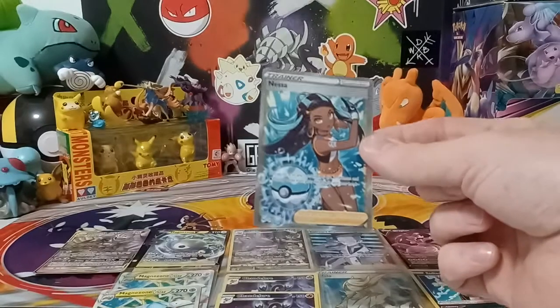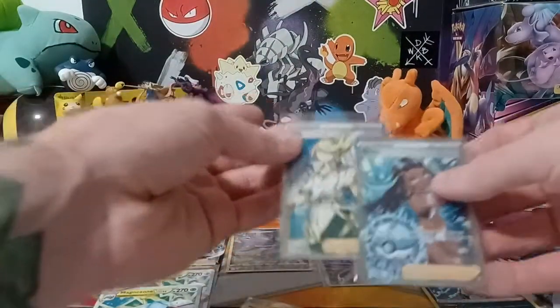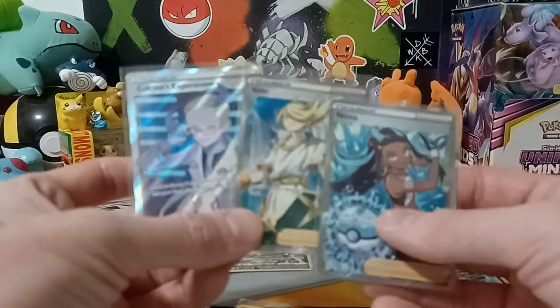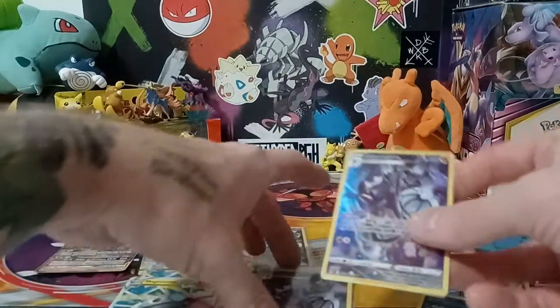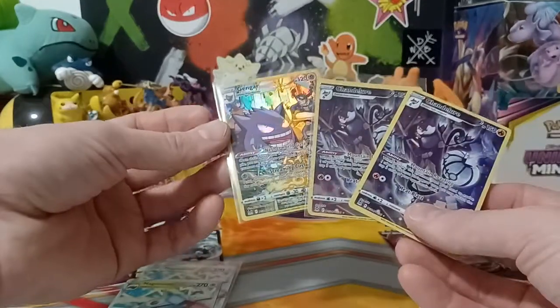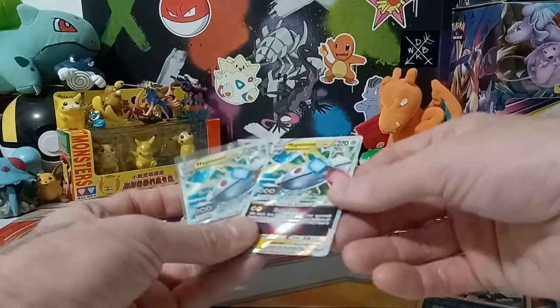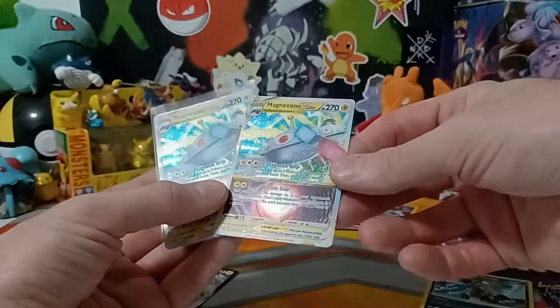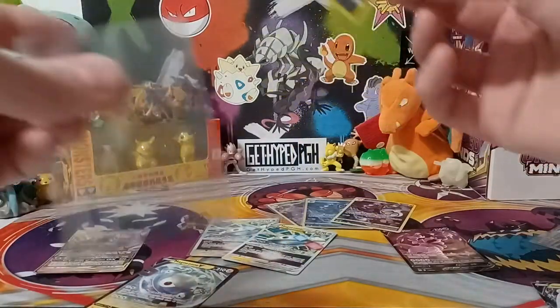These full art trainers are always pretty cool cards to pull. I got the Nessa, the Volo — so I definitely got some full art trainer love tonight. And the trainer gallery cards — Chandelure, and of course the really cool Gengar. So there's some nice cards there, and of course these Magnezones — you see the texture on that, so that's pretty cool — and of course a Radiant, it's a pretty cool card to pull. I'll sleeve this up as well.